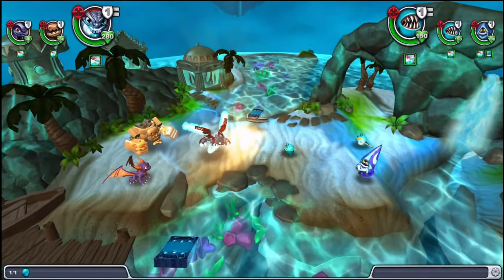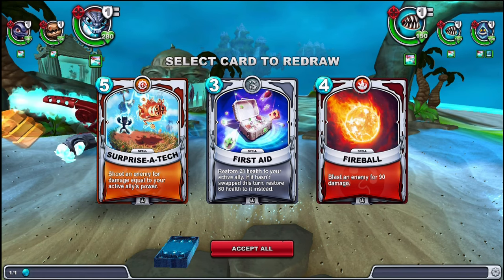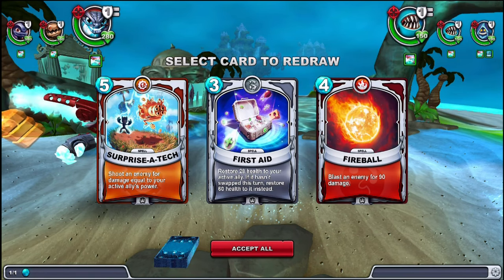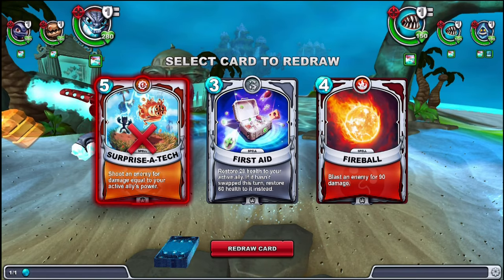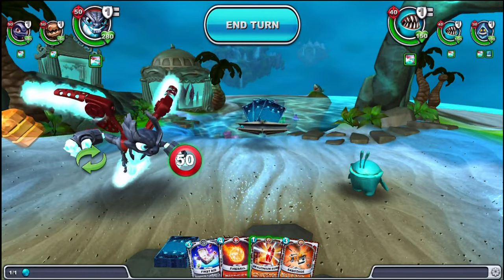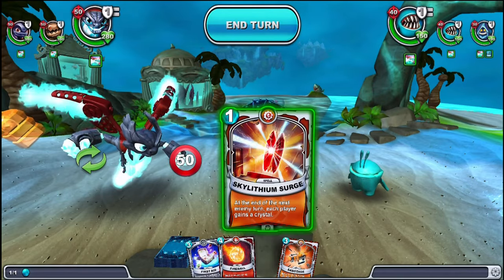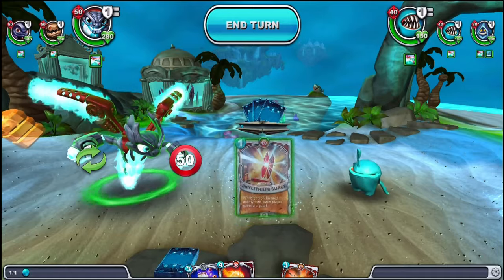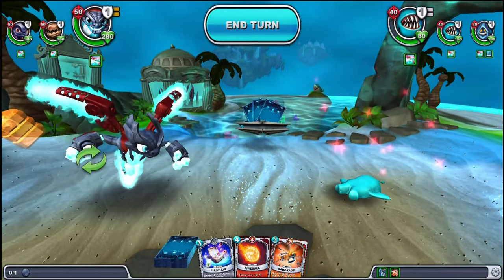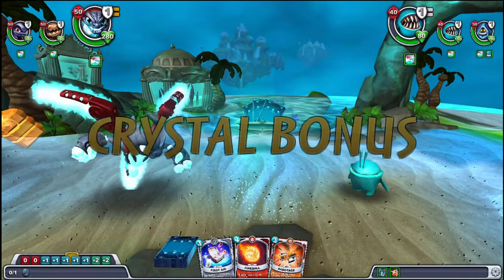We flipped a coin to see who goes first — I go first. I start off with three cards. I'm going to get rid of the Surprise Attack because that costs five crystals and that's a ways off. I'll redraw — good, I got a one-cost card. I also got Sabotage which costs three. Sabotage says at the end of the next enemy turn each player gains a crystal, so let's do that, then attack him.